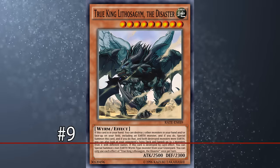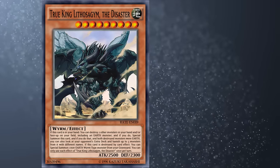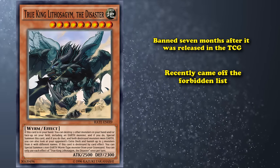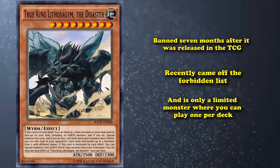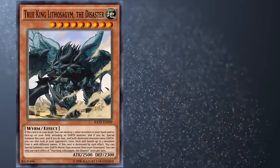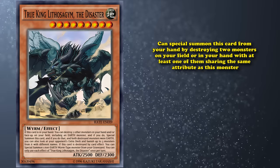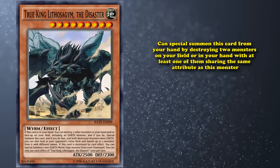At number 9, we have True King Lithosagam the Disaster. This card was banned 7 months after it was released in the TCG, and has recently come off the Forbidden list as a limited monster where you can play 1 per deck. This card came out with all the other True King monsters, who all basically have the same effect: you can special summon this card from your hand by destroying 2 monsters on your field or in your hand, with at least 1 of them sharing the same attribute as that True King monster.